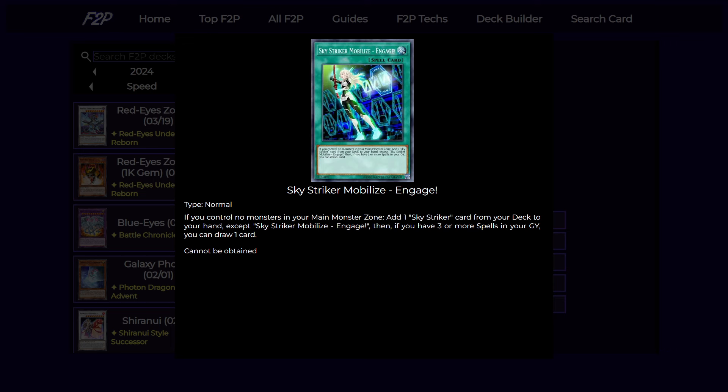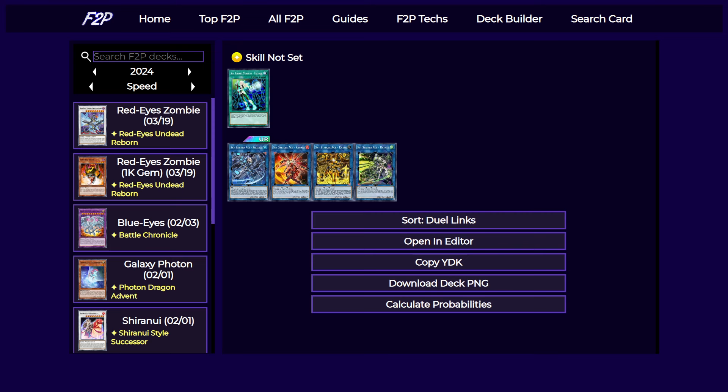We also get a really, really good spell from the skill — two copies of Engage. This is the best spell in the entire deck. You always want to see this card no matter what. It searches any Skystriker card including Ray from your deck to your hand. It is not once per turn, so you can just use it, get it back with Kagari, and use it again. If you have three or more spells in the graveyard you just draw a card for free, which is insane. A lot of times you can use this card more than once in a single turn because of Kagari, drawing two cards and searching two cards from your deck. It's extremely reasonable that it is locked behind a skill because otherwise it's just a bit too good.